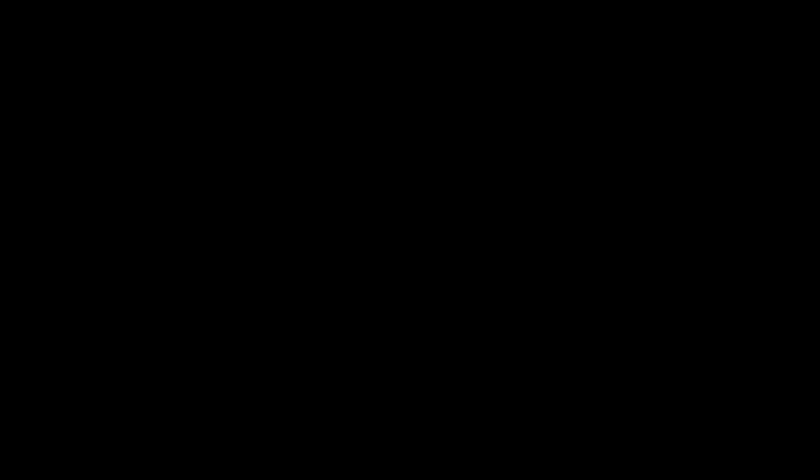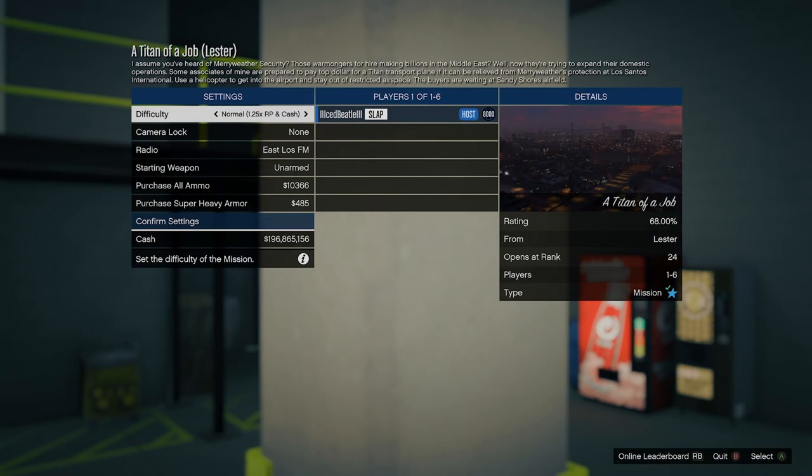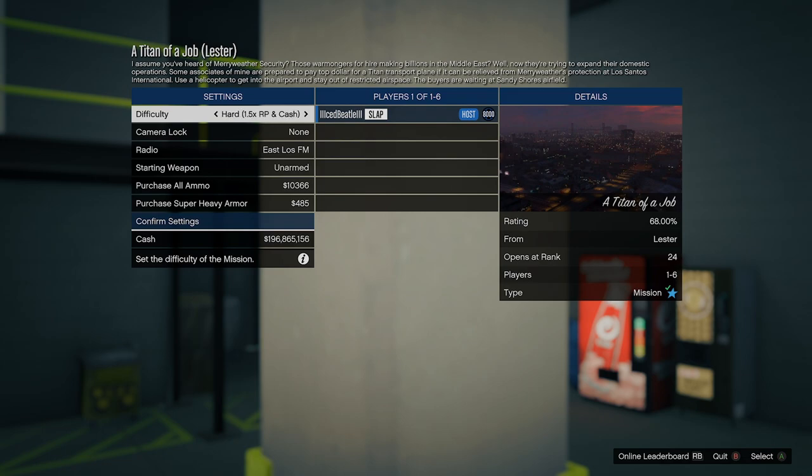Back out of the mission — and then spam right d-pad. There we go! Just as you come out of the black screen you spam right d-pad. Luckily that was my first try.